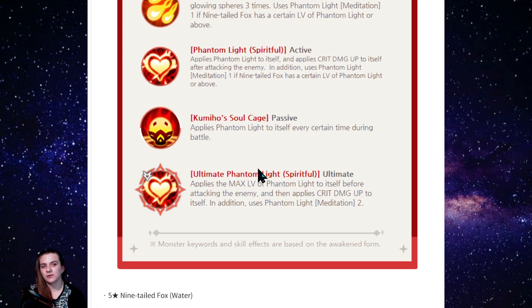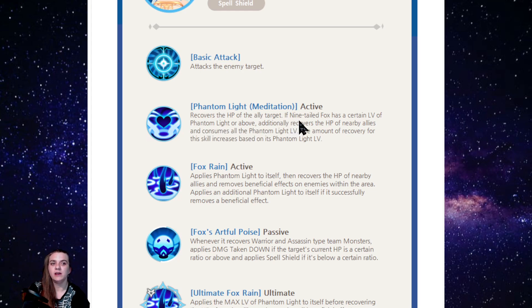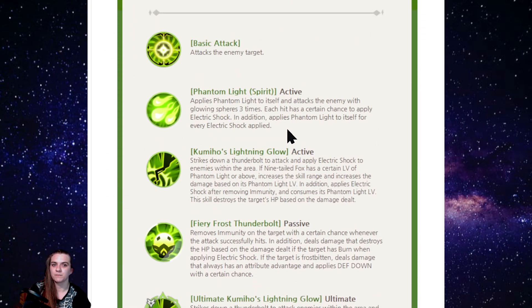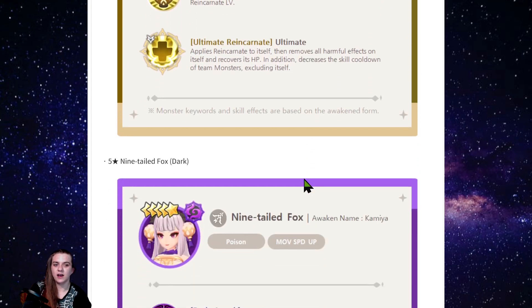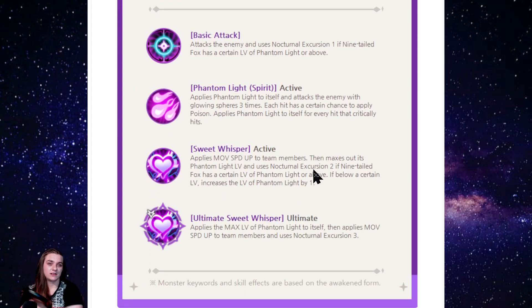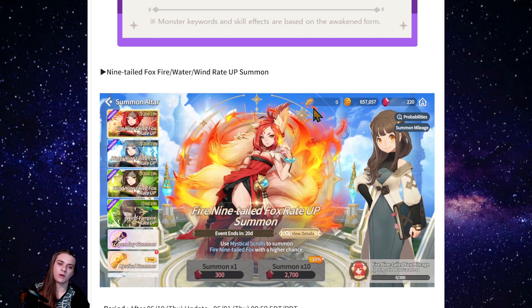We need to see what phantom light actually does — it's so annoying they don't show percentages and skill details like they do in game. The water nine-tailed fox's first skill recovers the HP of an ally target if she has a certain level of phantom light. We're going to skip the detailed skill breakdown and cover the nine-tailed foxes in Sunday's video. The wind one is supposed to be the good one — she was the first four-star someone got. New stream schedule: Tuesdays, Thursdays, Sundays, and streams on Saturdays.